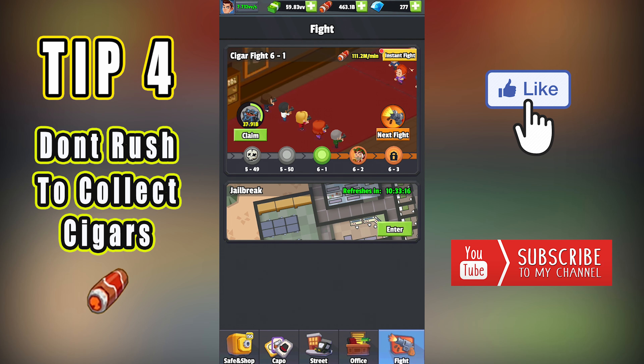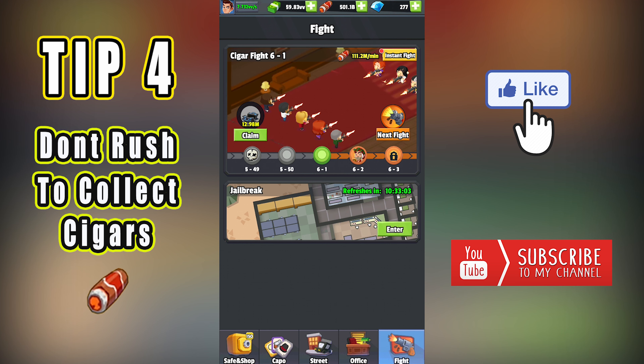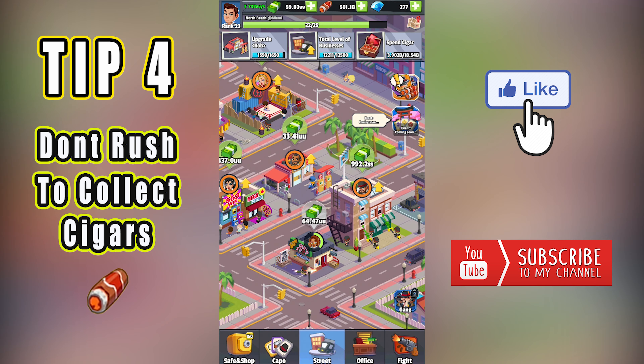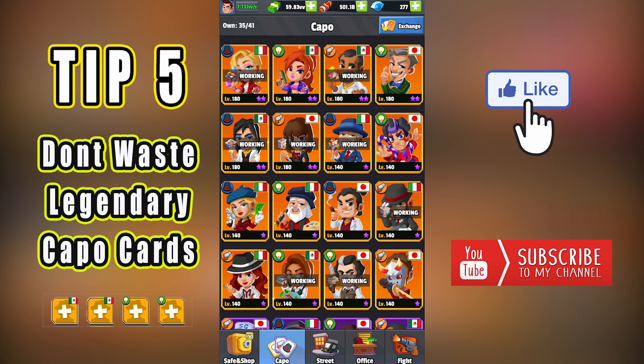Tip number four: don't rush on collecting the cigars reward while you're away. As you know, while you're out of the game there is an idle cigars collecting mechanism, so when you resume the game you can go and pick them up and use them to upgrade your capos. But this mechanism can help you in another way — to complete quests on the map. When you enter the game, don't rush to pick up cigars; wait for the quest that involves collecting cigars to appear, so you can advance easier and earn the quest rewards as well. The same goes for opening safes or capo exchanges.